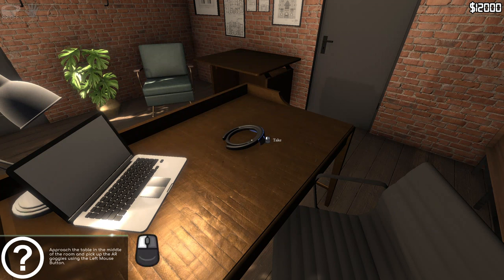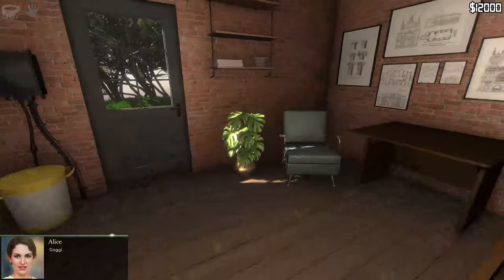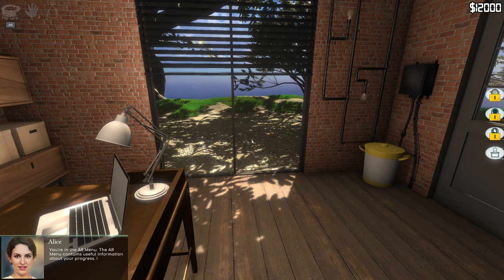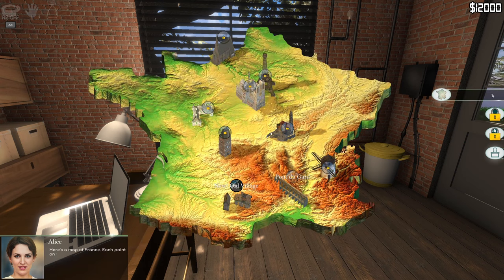Hello, my name's Alice, I'll be your guide in the Monuments Flipper world. The goggles allow you to enter the AR vision mode. AR vision will help you with your tasks - press M on your keyboard. You're in the AR menu. The AR menu contains useful information about your progress, it allows you to start missions and reminds you about how the game works.